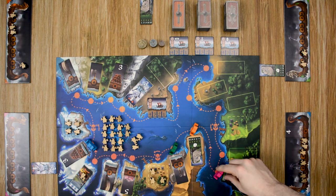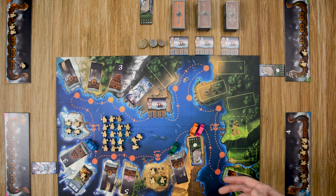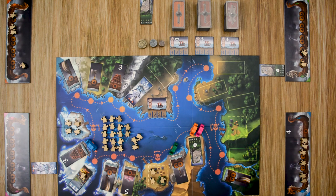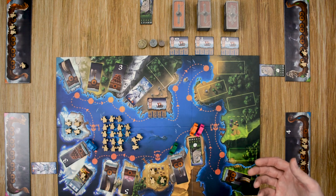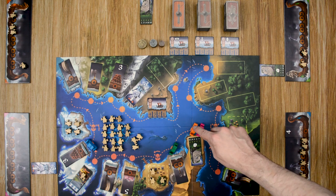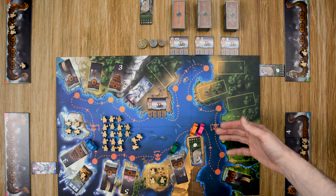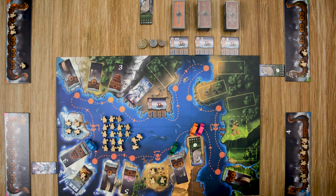Combat happens anytime a Viking longship stops on the same tile as another. The longship that stops there must sacrifice one Viking first. The player already on that tile can choose to fight or flee. If the player wishes to stay, they discard one Viking plus an additional Viking to remain. This continues back and forth — each round costing one more Viking — until one player doesn't have enough Vikings or chooses to flee.